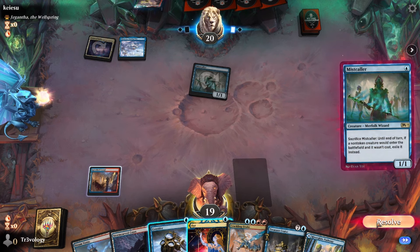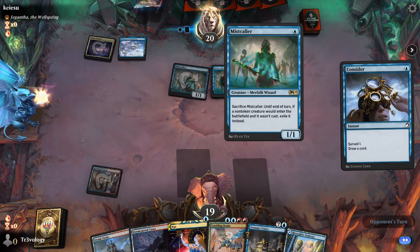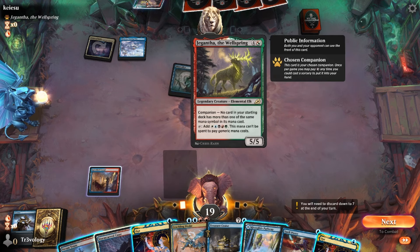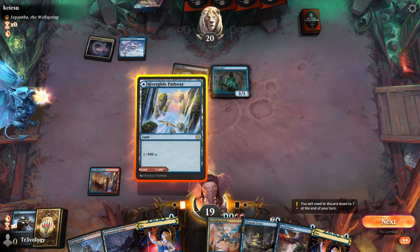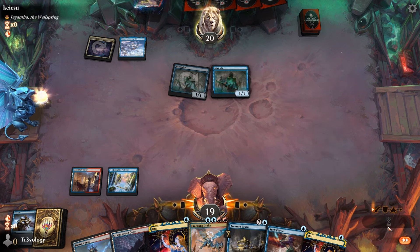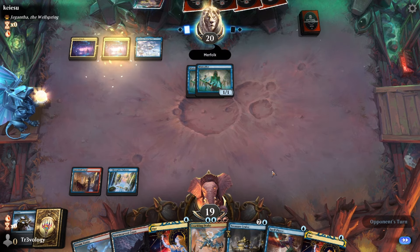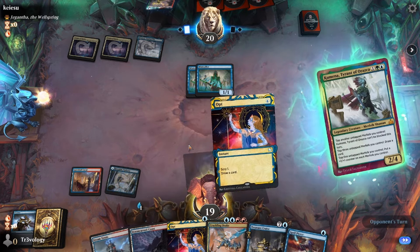Given we have Treasure Cruise, we want optimal Consider. These Mistcallers don't really do much versus us, but are a nice choice — pretty good versus a lot of creature decks. We definitely don't want Spell Pierce right now since I assume they're playing green given they have Collected Company. I'd rather they use their interaction on their turn. We opt to try and find our removal spell.